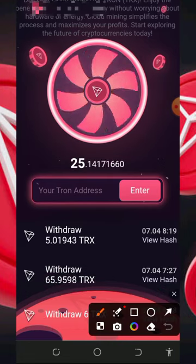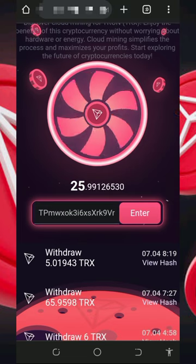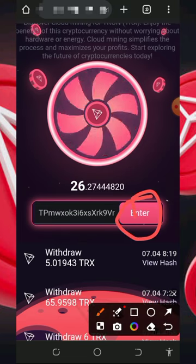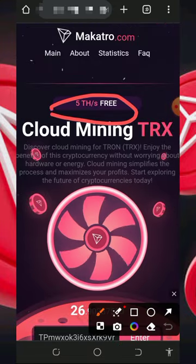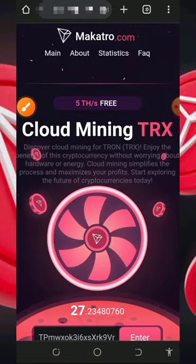All you need to do is enter your Trust Wallet address and then tap on the register button. It's going to take you to your dashboard. Keep in mind that you are going to receive a free five TRX mining power which can help you mine for free on this website.